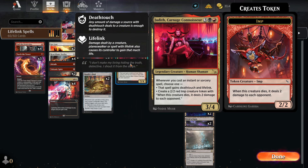Whenever we cast an instant or sorcery spell, we can choose one of two abilities: either our spell gains both Death Touch and Life Link, or we can create a 2/2 Red Imp — with whenever this creature dies, it deals two damage to each opponent. Fantastic card, but it is Rakdos, and we are not going to play a Rakdos deck.